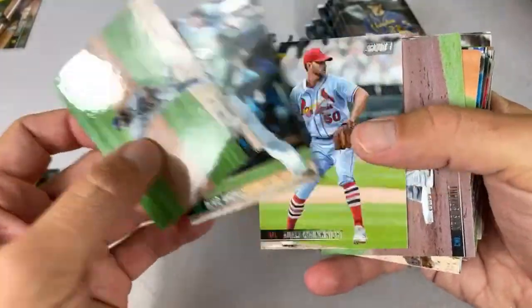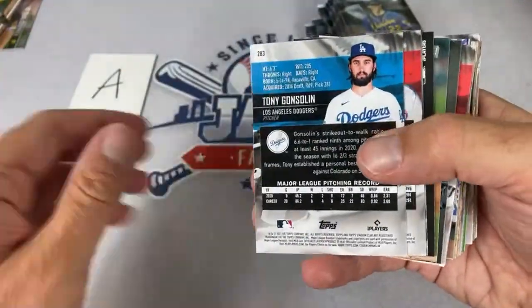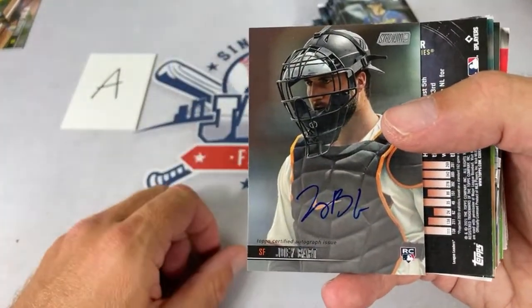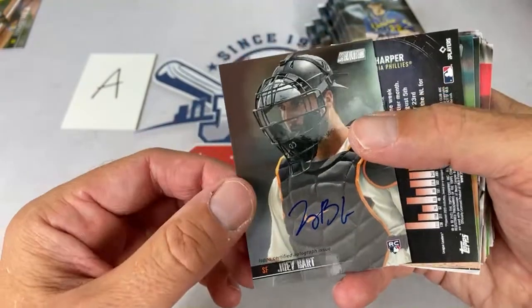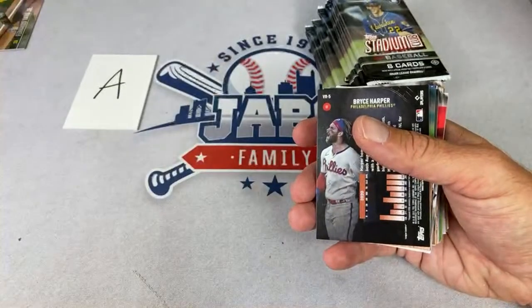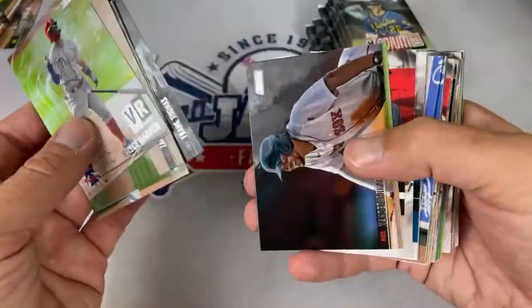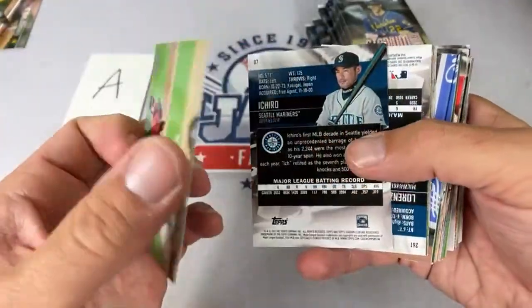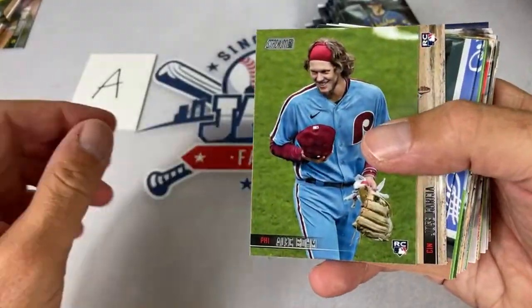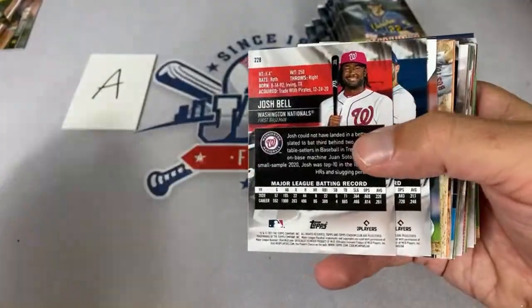I'll go at a semi-brisk pace so you can see your cards. There's a nice Mike Trout — and our first autograph is here: it's Joey Bart, a top 10-15 rookie of the class, San Francisco Giants. This one goes to Jonathan Stein — congratulations on that! We're going to have 80 total autographs, and there's also an Alec Bohm that needs to be sleeved up.